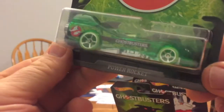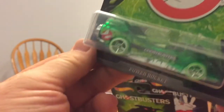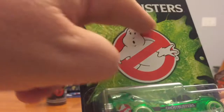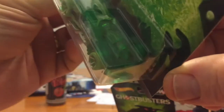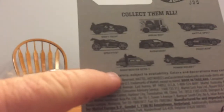Number eight is the Power Rocket. It really looks like slime is the theme of this one — it's kind of a translucent or see-through green for the Power Rocket. Let's take a look at the Ecto-1.